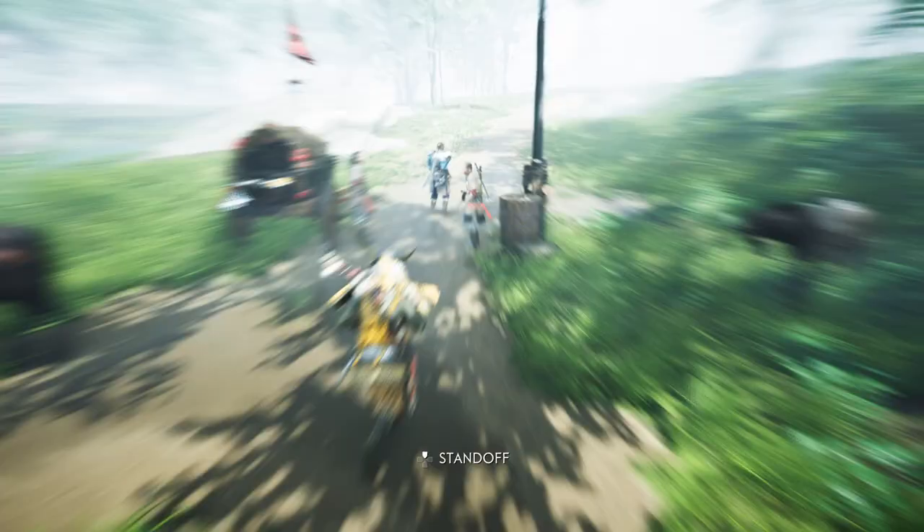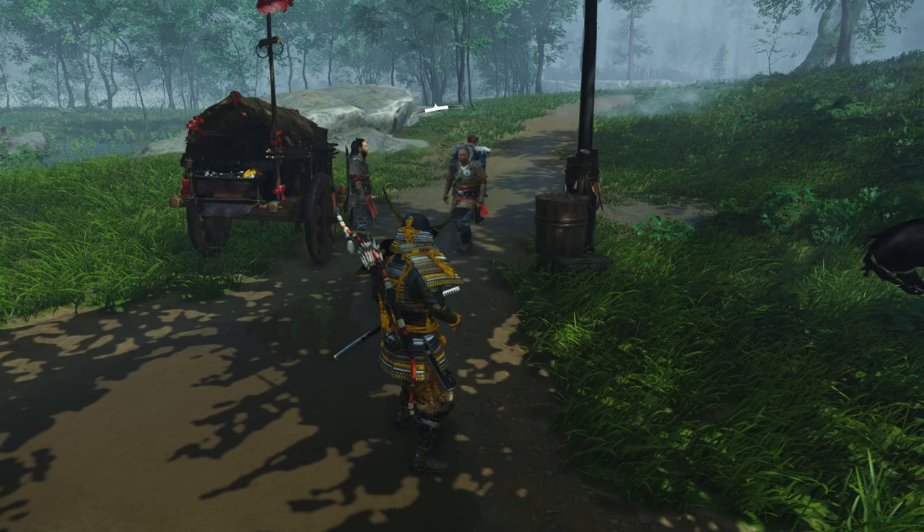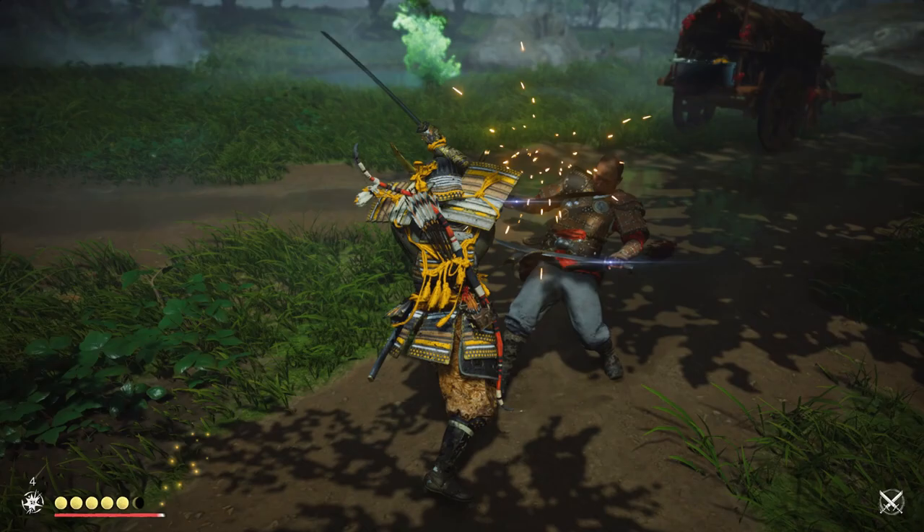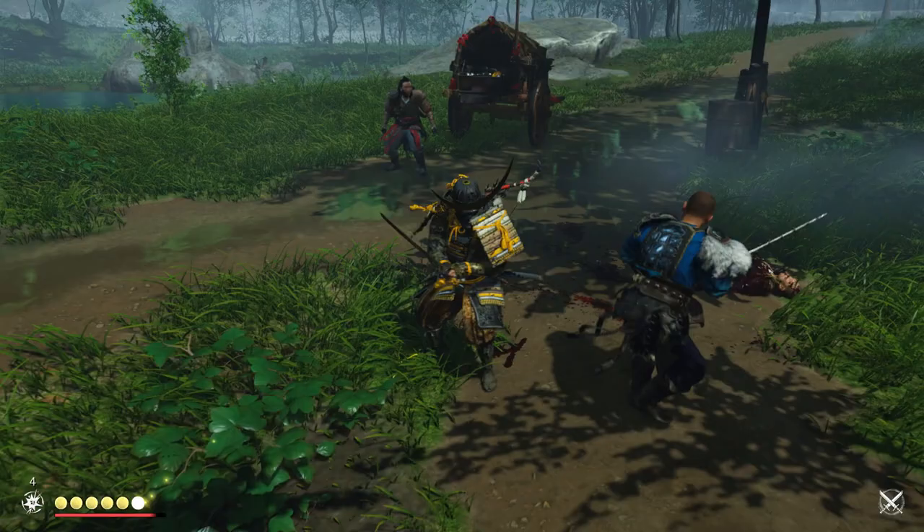Parrying is pretty easy to pull off since the window for executing them is very generous, unless you're trying to go for a perfect parry, which requires much more precision. Perfect parries will also leave the enemy wide open for a counterattack, making you much more effective in combat. Overall, the parry is one of the best moves you have in the entire game, so use it often.